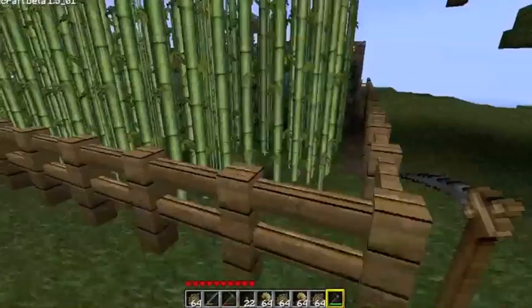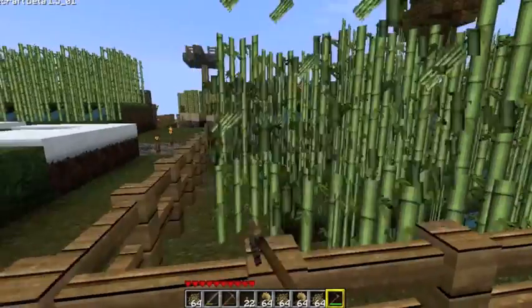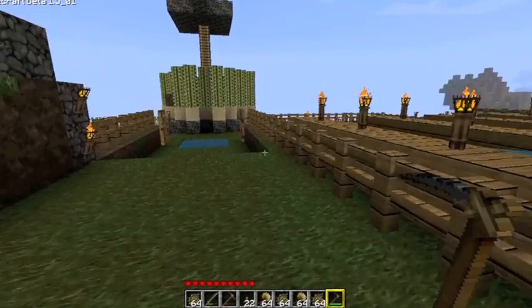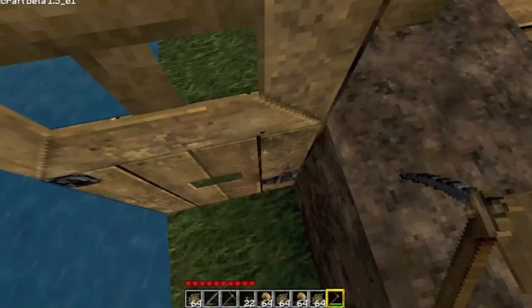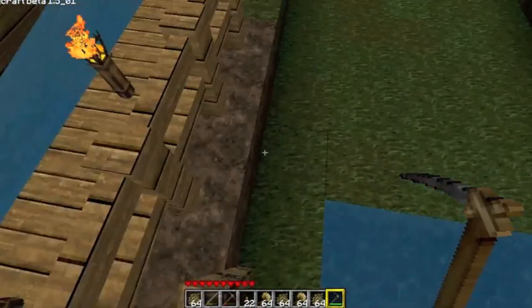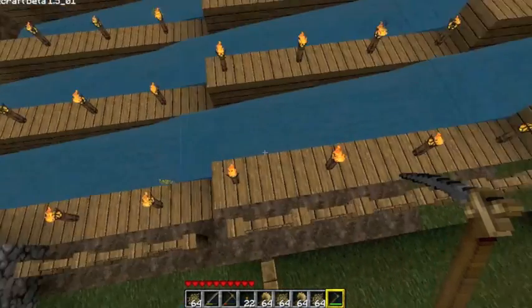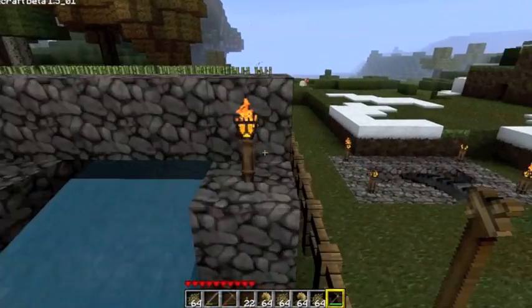I also just made a little sugar farm right here. I just want to show you guys another thing — I don't know how many people actually think about this, but you can use doors as steps. Yep, so that's how I get in and out of here.